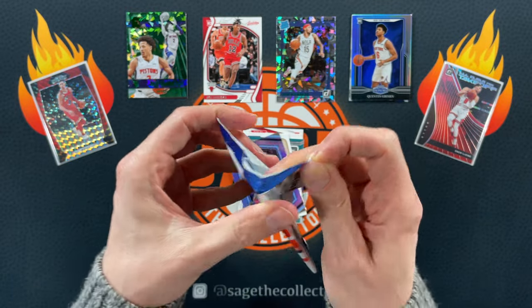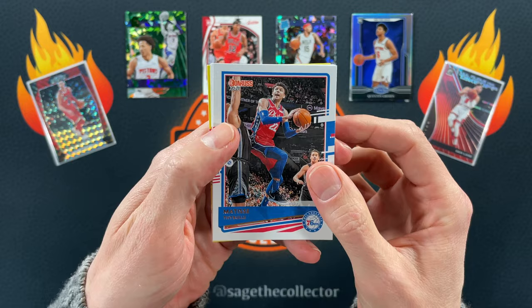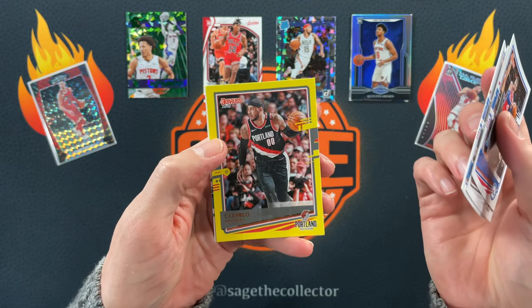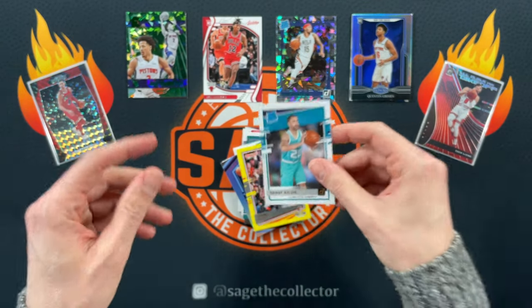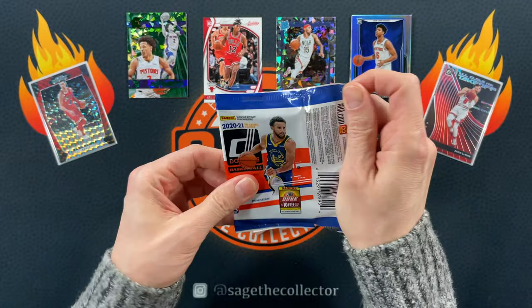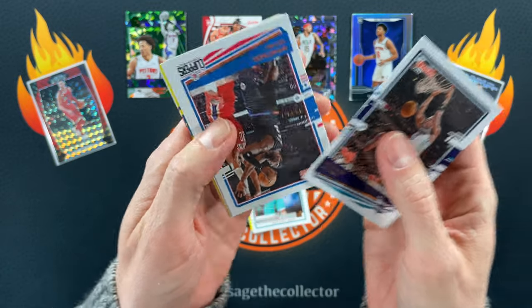Dollar Tree packs — I've still got a bunch of these and I keep forgetting I have them, so I'm going to start including these more in these retail rips. We got Shea, and our yellow is Carmelo Anthony, and a rookie is Grant Thriller, so we're going back to 2020 here. Looking for that yellow LaMelo.